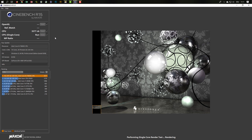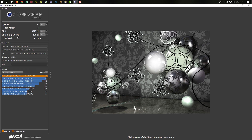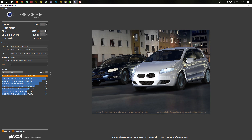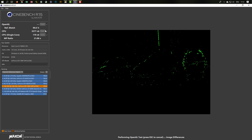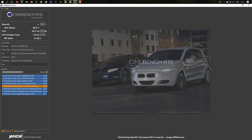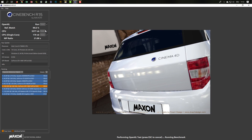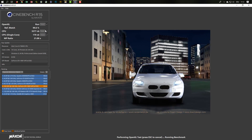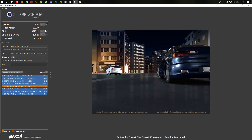We are done. 170 here in the single core. Let's run the OpenGL too and then we have everything. Of course it runs on one GTX 1080 Ti. If you work with Octane — I don't know the other GPU renderers — but Octane recommends not to work in SLI mode, so deactivate SLI when you render with Octane.